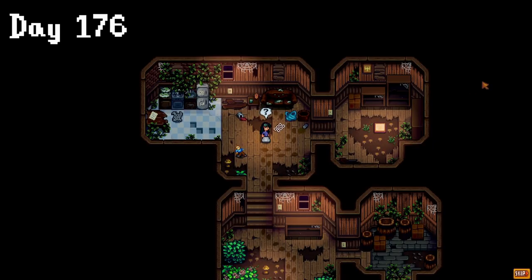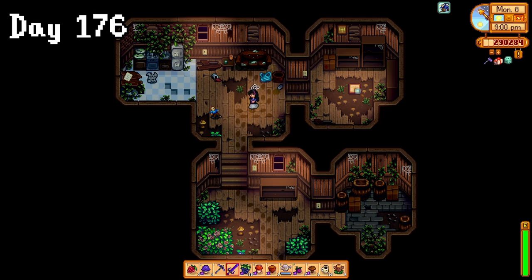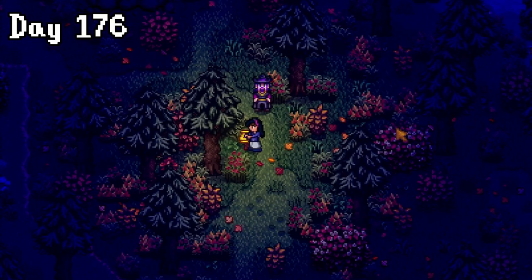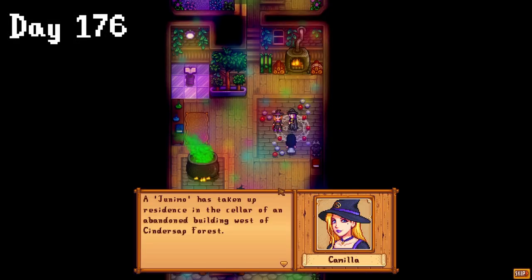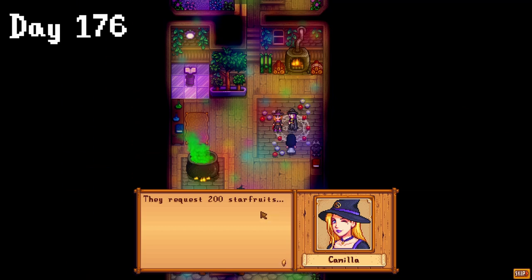I also got a new cutscene at the abandoned vineyard, where there was this new bundle, but I couldn't read what was written. On my way home, the wizard startled me. A mysterious golden scroll appeared in my pocket, so I went to investigate with the wizard, but he couldn't understand it either, so he had to ask for help from this witch. Looks like it was a young Junimo requesting 200 starfruit, which luckily we'd already just planted some.